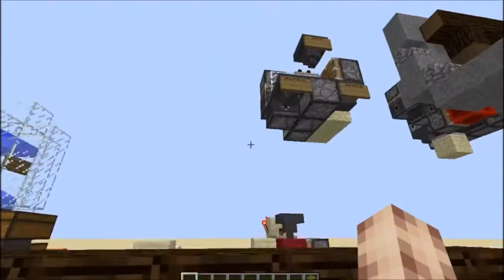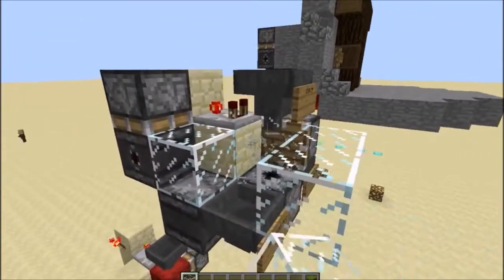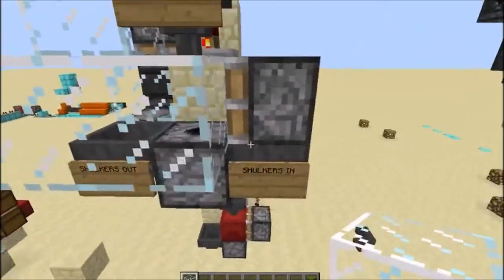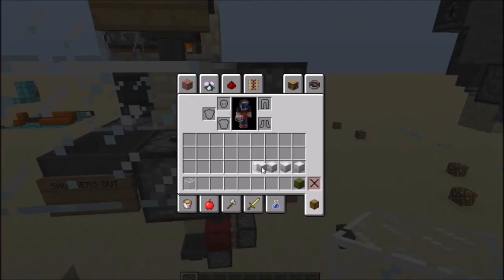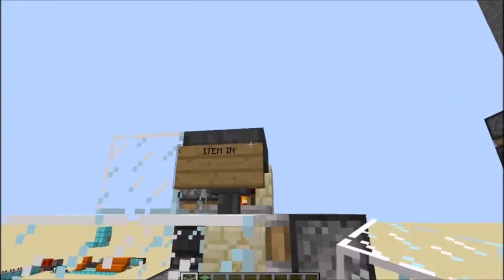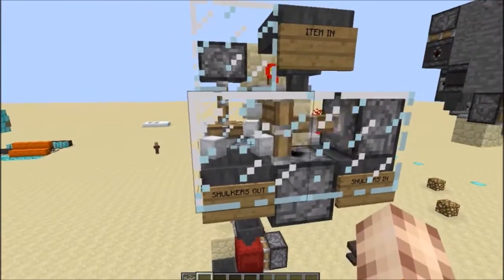So what I'm going to do is show you the whole system in action and show you how simple it really is. I'm just going to block this off here so the items can't escape, and I'm going to get some bone block shulkers and a grass block shulker. We're going to grab our grass block and do the same thing again just so you can see it working.